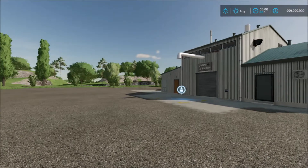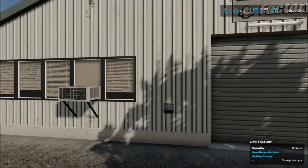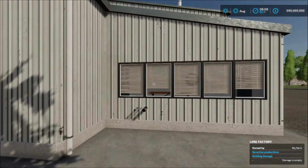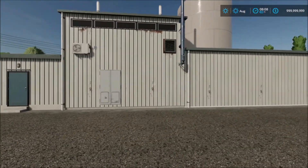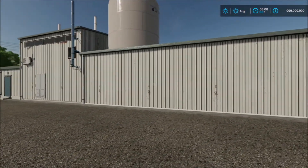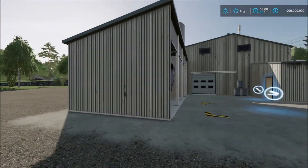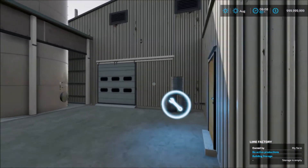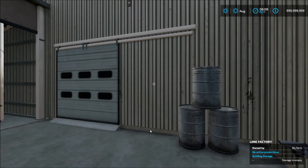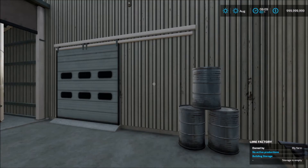Let's take a walk around. There's the unloading area. At the back there's not much going on. It's mostly at the front of the building where production starts. You bring the stone here and it creates lime — that's the facility.